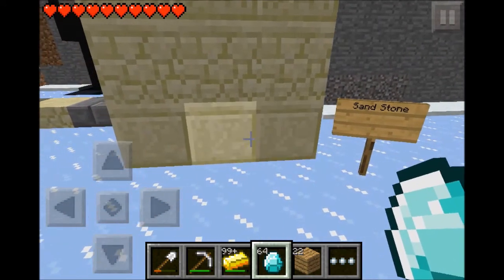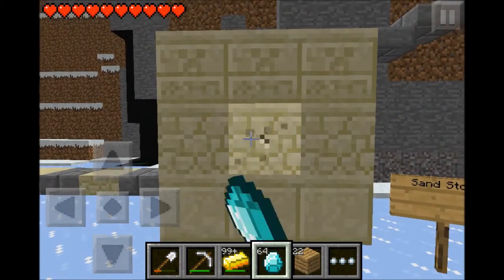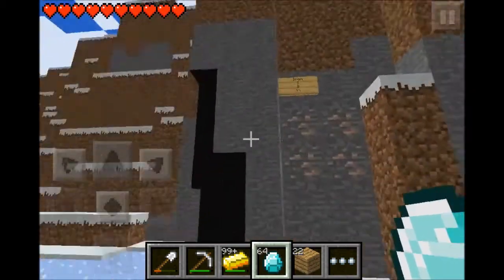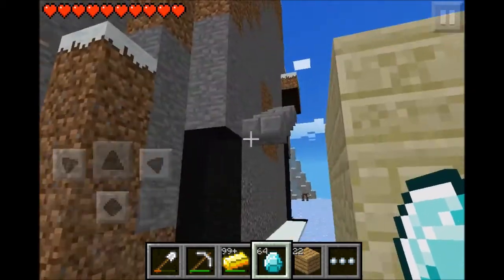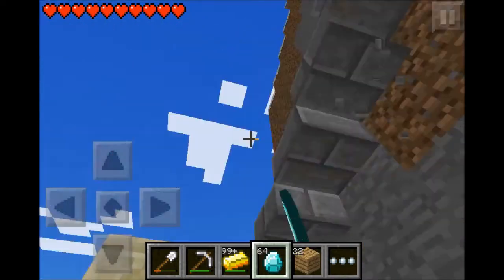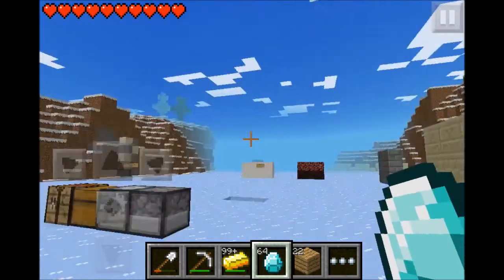Here's a smooth sandstone. This is a normal sandstone and that's chiseled sandstone with a creeper face in it. And as you can see, you can place slabs on top, and we have beautiful skies - as you can see it looks really good.